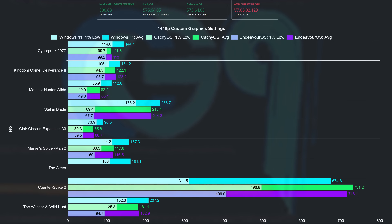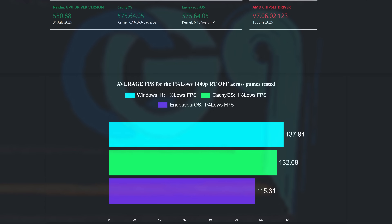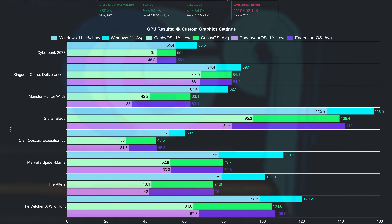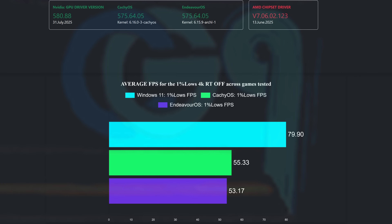Here is the 1440p chart with all raster games tested alongside Windows 11. CacheOS seems to deliver more wins, at least when looking at the 1% low values, and this is visible in the averages across all games. These distros are basically tied in averages, while the 1% lows across games tested favor CacheOS — the bigger gap driven largely by Counter-Strike 2. At 4K — with Counter-Strike 2 not included — looking at overall averages across all games tested, there is no performance difference. The 1% low values are slightly better on CacheOS, but nowhere near the gap seen at 1440p.